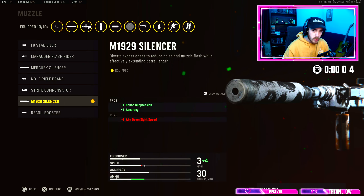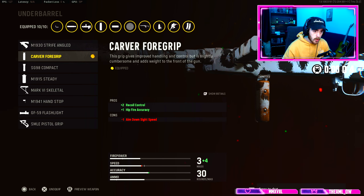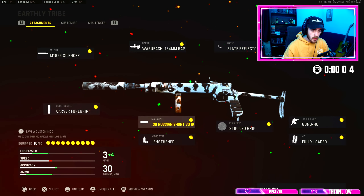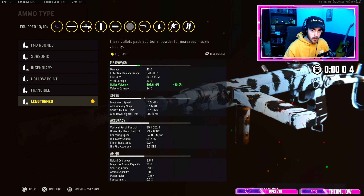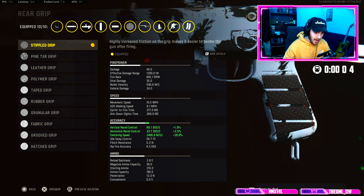After that, you're going to want to use the m19-29 silencer, because it's going to give you complete sound suppression and better accuracy. After that, you're going to want to use the Carver foregrip. Most of these attachments after this — just like the Cooper — are going to be focusing on accuracy, since in this game they try to combat the damage attachments by making your gun have a lot of recoil. For ammo type, you're going to want it set to Lengthened just to increase the bullet velocity, so you have less damage drop-off and can get two to three shot kills at further ranges.